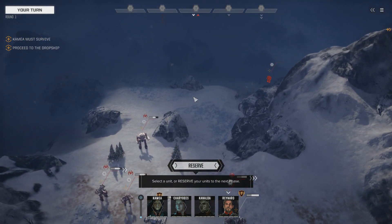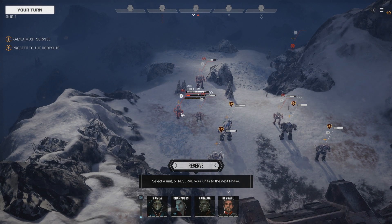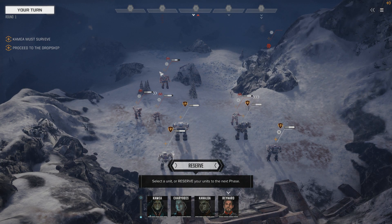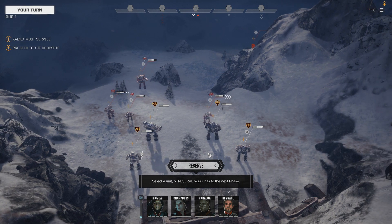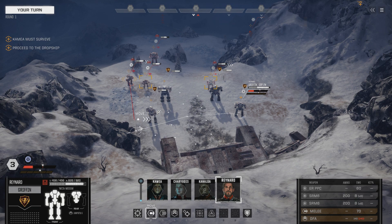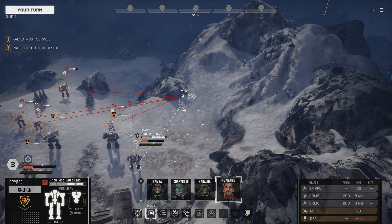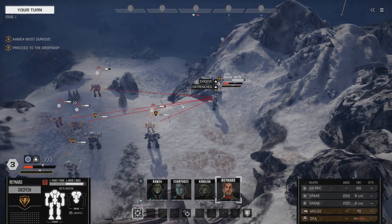The situation doesn't look that great for us, but this Shadowhawk is in really bad condition. These little light mechs have a lot of chevrons. This is the most heavily armed mech on the board right now. Our boy here has the initiative, so we're going to position him to get maximum chevrons. Watching my heat.